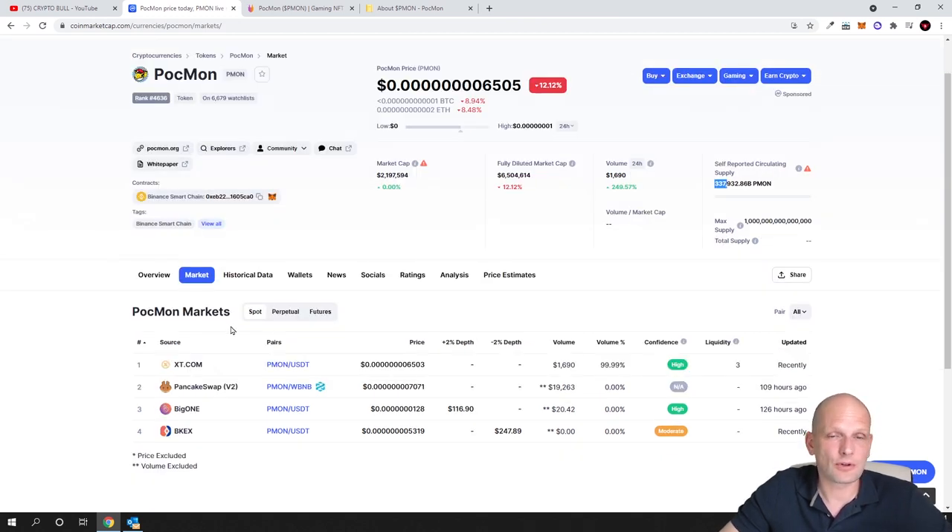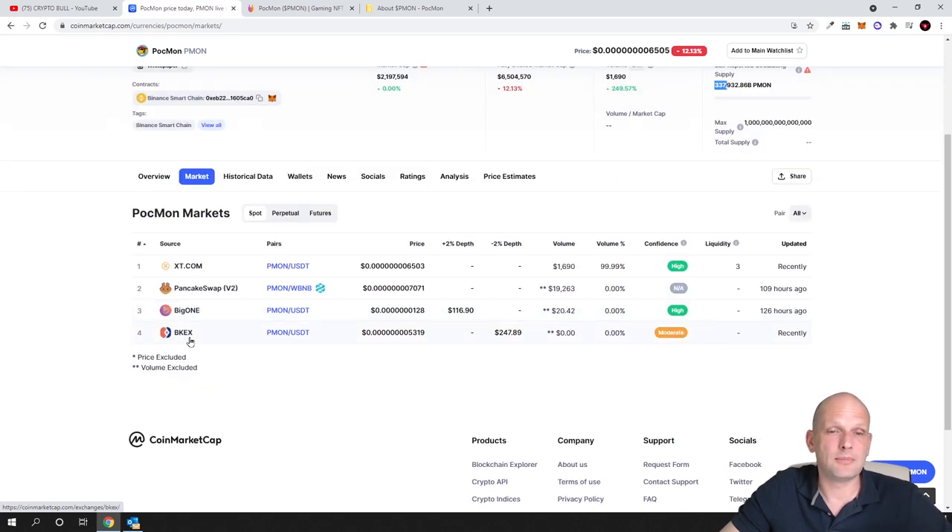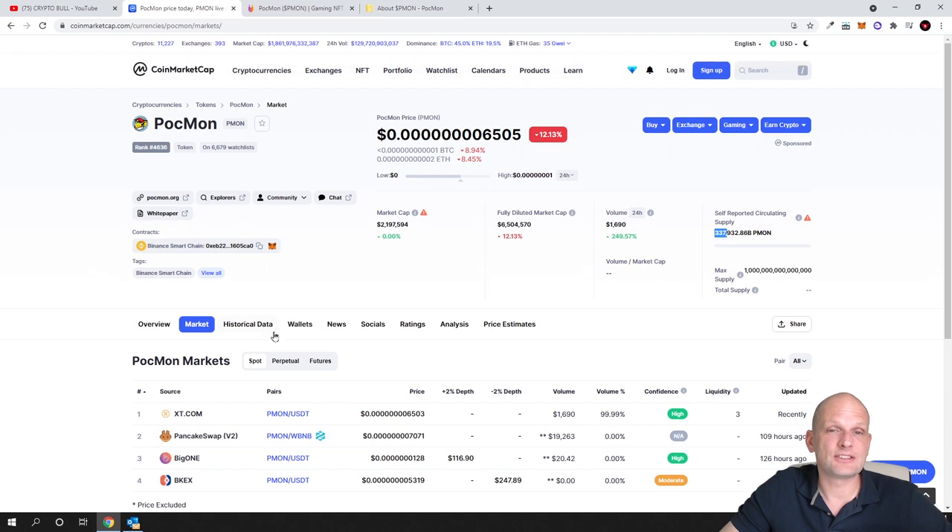If you are interested in buying, this is already listed on Binance Smart Chain and there are a couple of cryptocurrency exchanges like XT.com, PancakeSwap, BigONE, and BKX. If you don't know how to add Binance Smart Chain to your MetaMask or how to interact with PancakeSwap to buy and sell, you can watch my other video on my channel where I do a full tutorial on that.